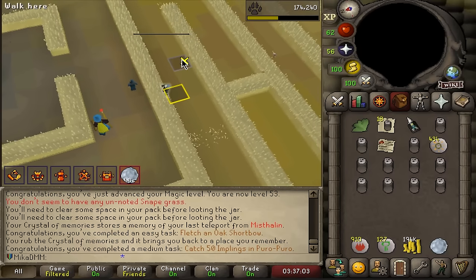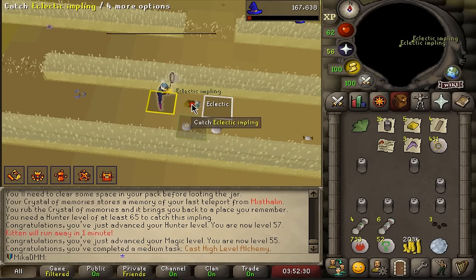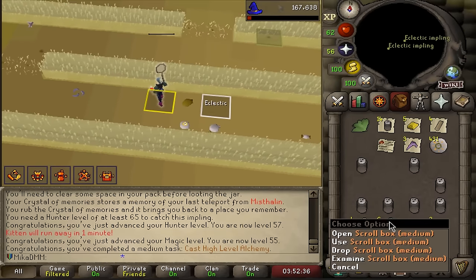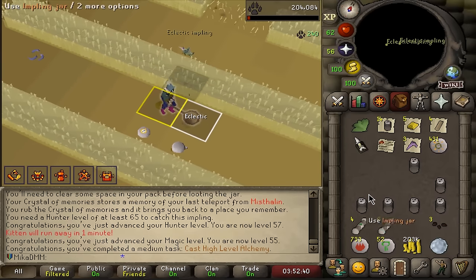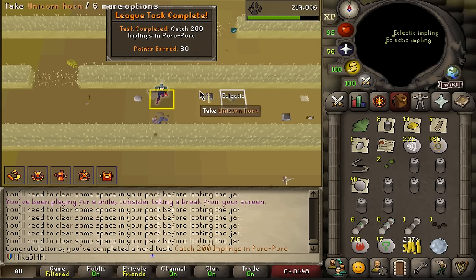That is 50 Puro-Puro implings, so 150 more to go. We're also up to 55 magic. I can now cast High Alchemy, which is a nice amount of points. And we are up to six mediums, four easies. Before I end the video, I'm going to open all of these clues and try to complete them. And there it is — 80 points for catching 200 implings.